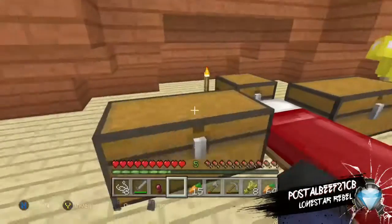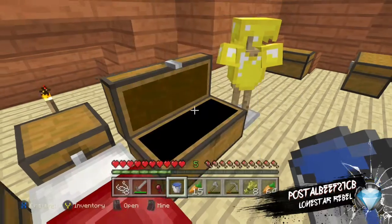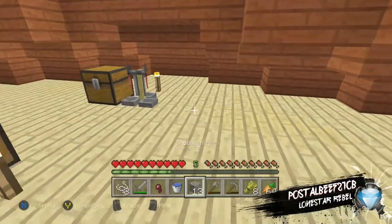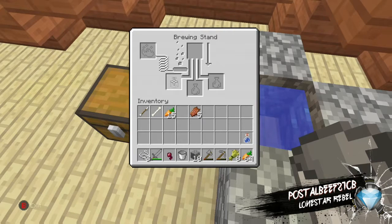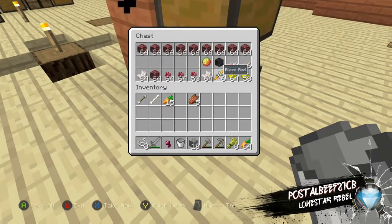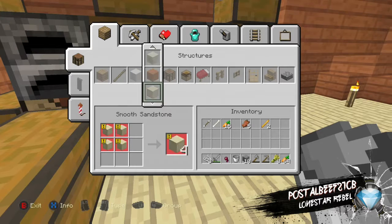We're gonna need a water source. There's all the obsidian I got. I need to take that out because I'll end up needing it. I forgot what item you need for the potion of weakness because I actually haven't made one in so long. I'll just put this in there for now and then we'll need more of this to fill it up.